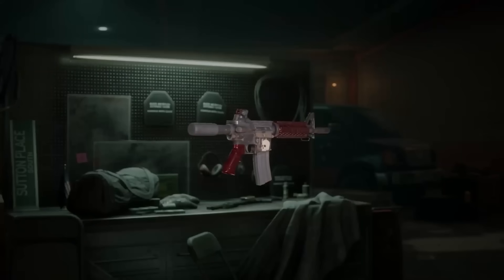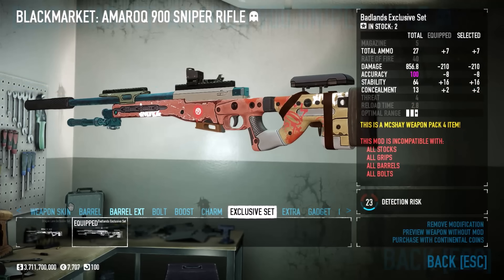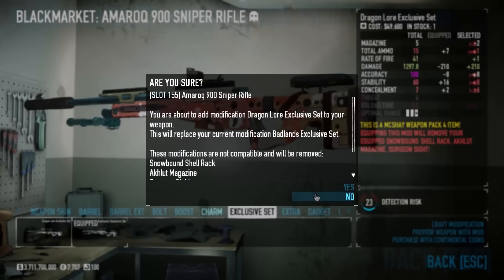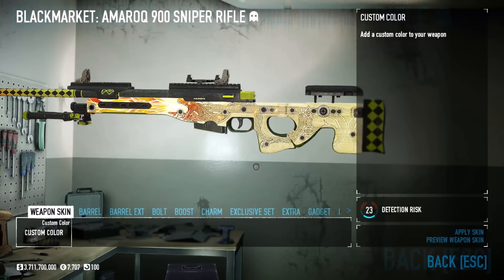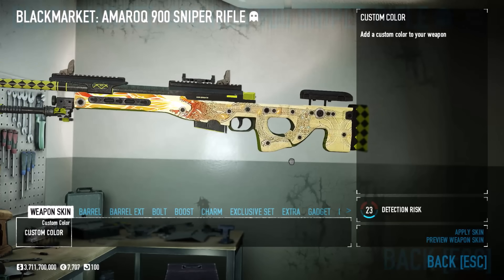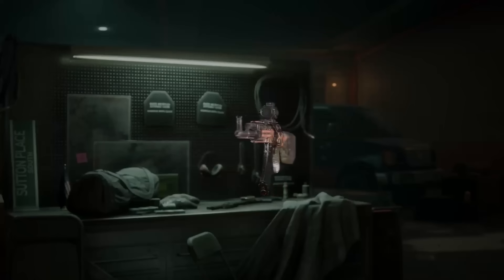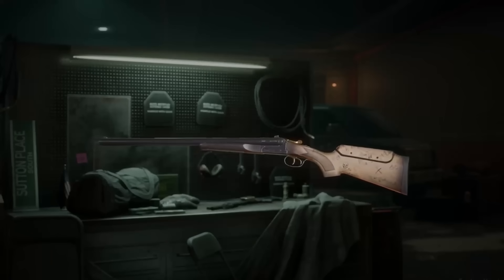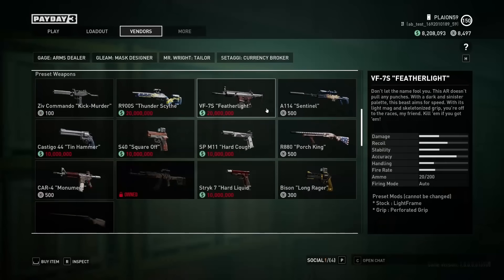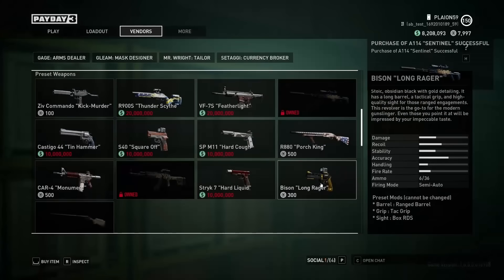Of course, we already knew about the preset weapons, a concept that has been played around with in Payday 2 via the exclusive sets that allow you to run a fully decked out weapon with fixed attachments and a playstyle in mind, as well as a detailed weapon skin that can only be accessed by playing with that specific weapon type. I've found these presets to generally be fairly well made, and have been my go-to when on test builds. At the moment, these are going to be purchased with C-Stacks on launch, but I think we could feasibly see them evolve into microtransaction options in the future.